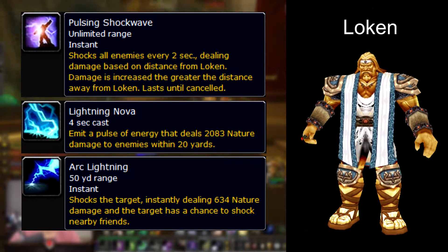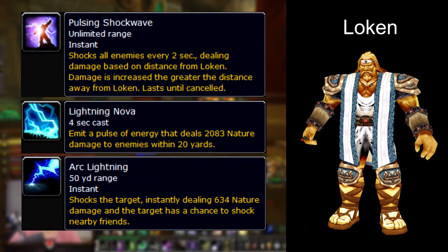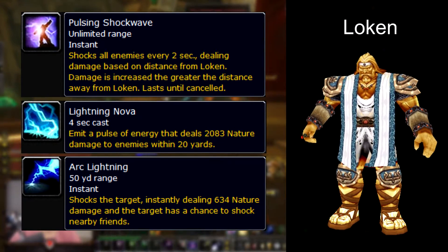He follows up this ability with lightning nova, a five second cast time which deals nature damage to everyone within 20 yards of the boss. Thirdly, he casts arc lightning throughout the fight which deals initial damage as well as having the chance to spread to anyone within 10 yards of the affected target, so you'll want to spread apart from party members as much as possible.